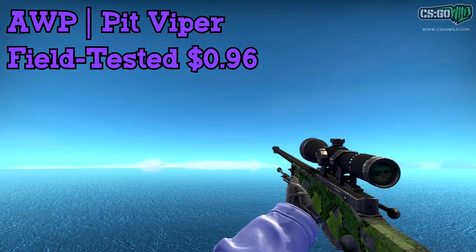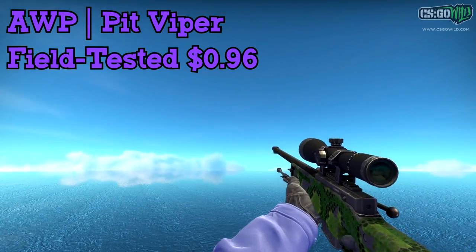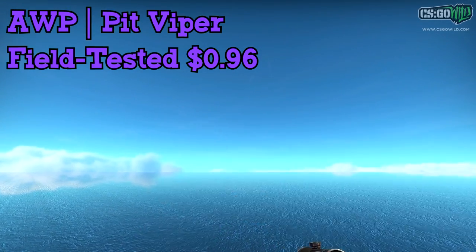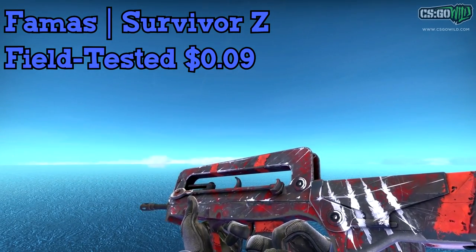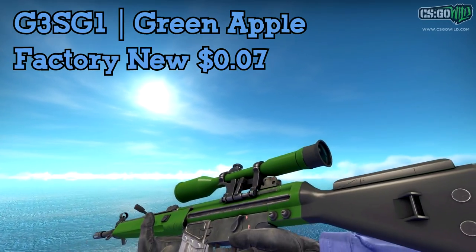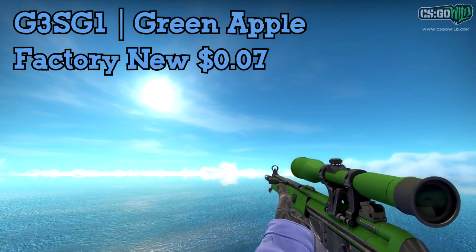Try to find one with a lower float that has fewer scratches, because you can get one that's almost flawless and looks a good amount better. You could also go with the Worm God, but I think I kind of prefer this one. For the FAMAS, I would go with the Survivor Z Field Tested — it's a more beat up, rough looking skin, but it's really the best FAMAS for the price. Kind of a cool look. And next up we have the G3SG1 Green Apple — for only $0.07, the factory new one looks super clean, which is super cheap for an FN skin.